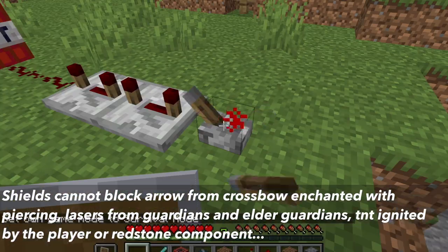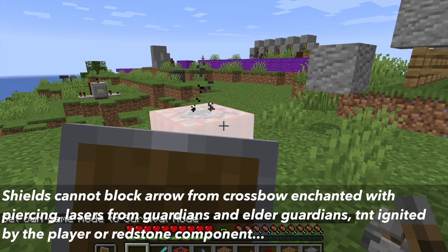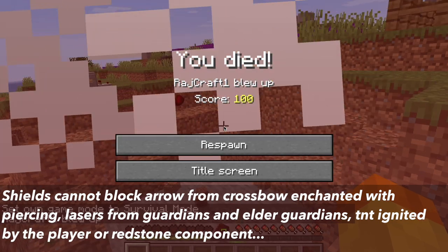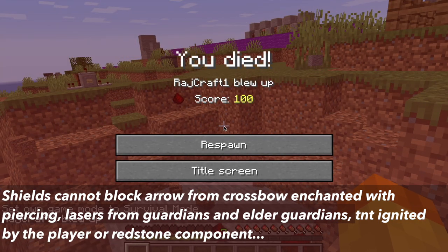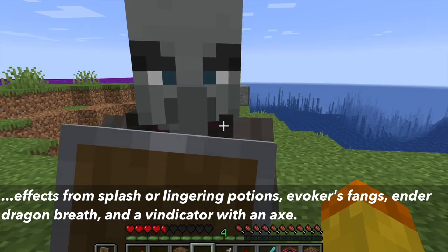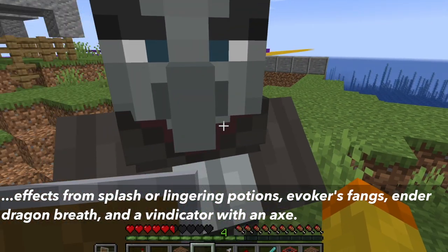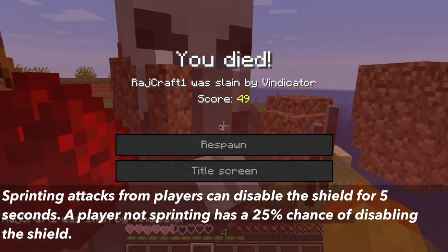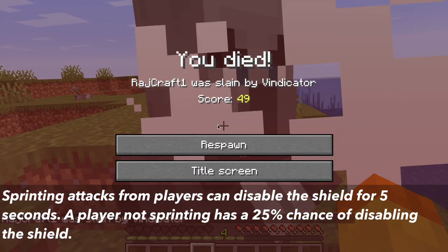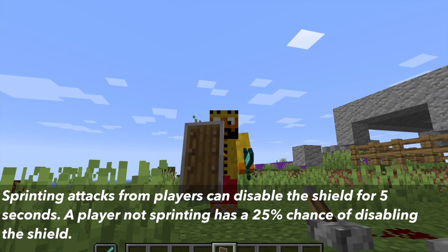The shield cannot block an arrow from a crossbow enchanted with piercing, lasers from guardians and elder guardians, TNT ignited by the player or a redstone component, effects from splash and lingering potions, evoker's fangs, ender dragon breath, and axe attacks from vindicators. Also, a sprinting player's attack can disable the shield for five seconds, and a non-sprinting player has a 25% chance of disabling the shield.